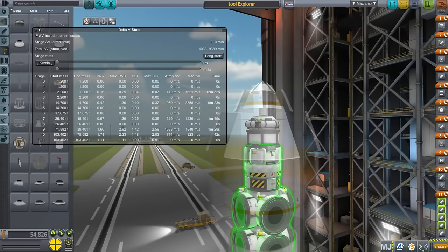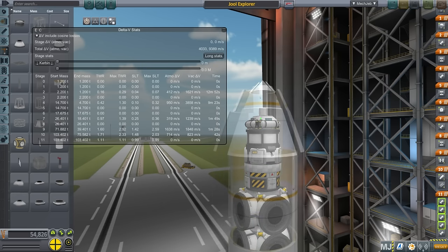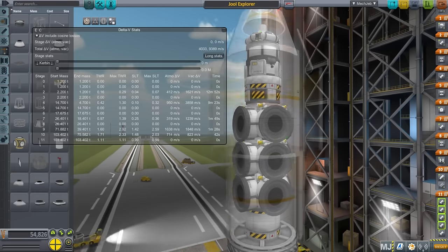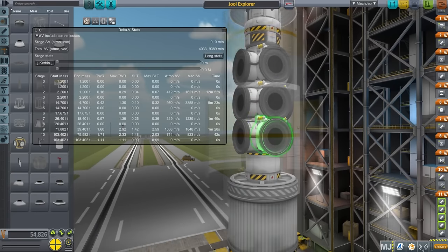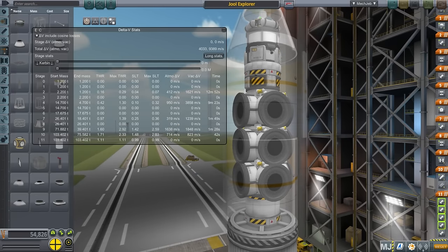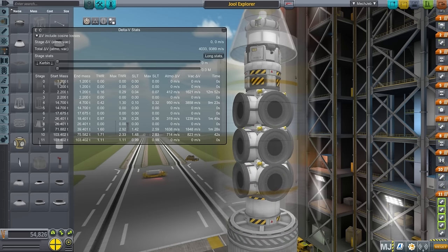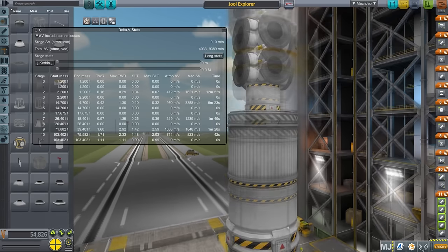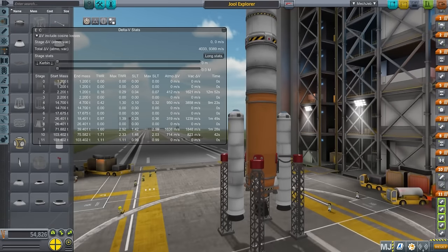I use two tanks only because I initially planned one tank but eventually it was too much, so I slipped another in. Mass-wise it does no harm but cost-wise it does. This part of the probe — the return vehicle with heat shield — has 1,620 meters per second, which I think is enough to get back from Jool. The Terrier stage has 3,858 meters per second, which will transfer us to Jool and handle all our transfers between the moons.